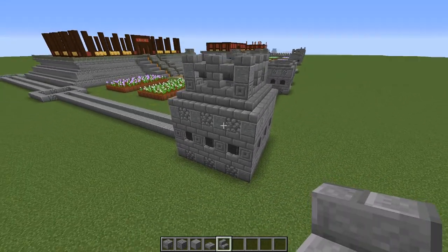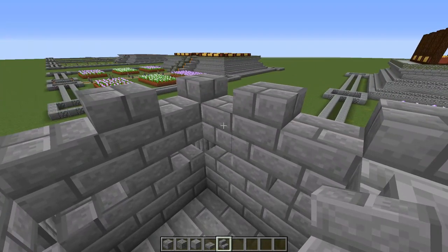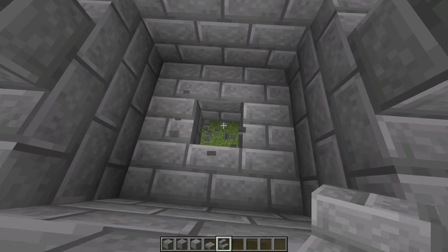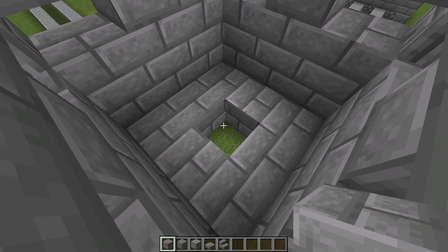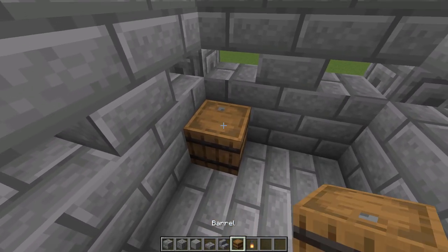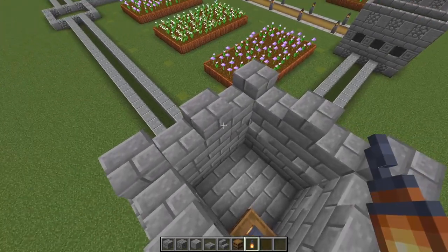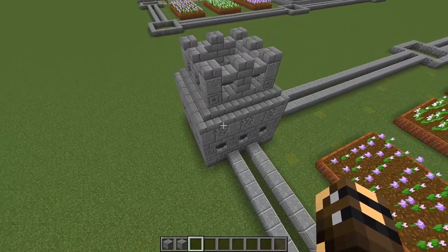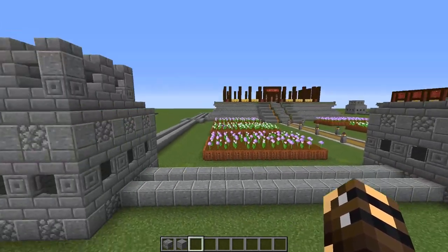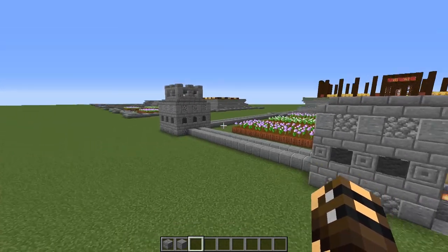All six towers — the four corners and the two in the middle of the long walls — will look like that. At night there won't be enough light inside to stop mobs spawning, so in the corner towers knock out the middle block and place a glowstone with gray carpet on top, or get creative with a barrel and lantern to make each one look a little different. They all need some sort of light. Don't worry that there's no way up to the top of the tower yet — we'll add that later. Go ahead and build all six.